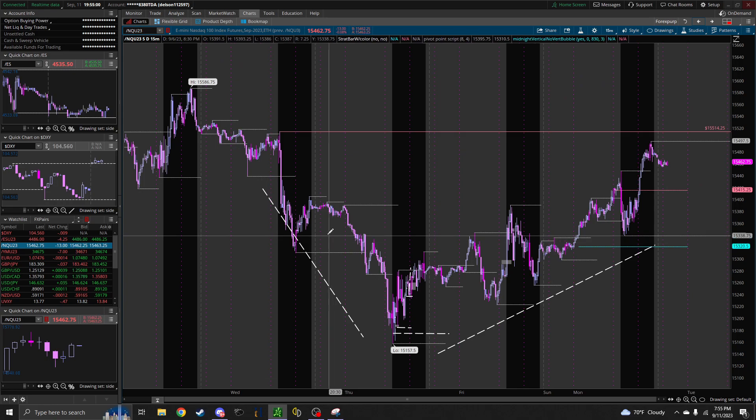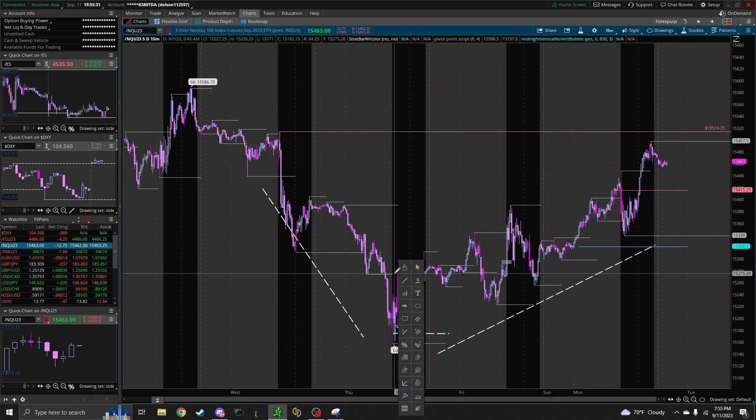This is the same chart on the 15-minute that we were talking about — it's in the process of a buy model. All you're going to do is put that to the test and see: do you get bullish PD arrays — fair value gaps, order blocks, all that good stuff — supporting price to go higher, until the spot where you think the model would be finished?